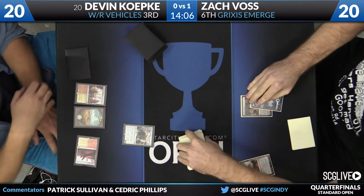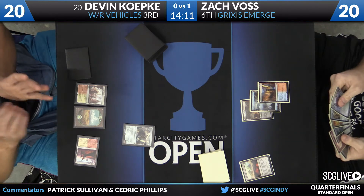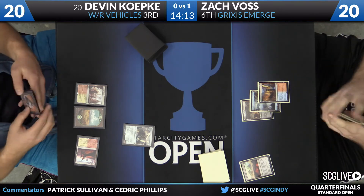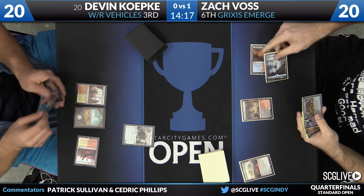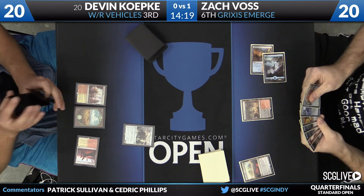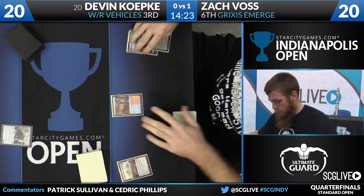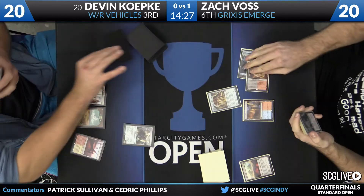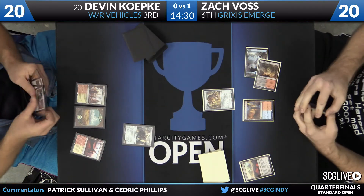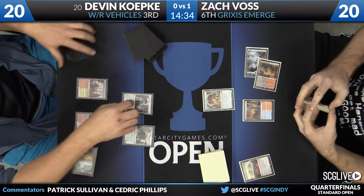We also have updates for Donovan Lashney against Jacob Hagen — that's white-red humans against red-black aggro, the one versus the eight seed. Zach Voss plays a Spire Bluff Canal and then plays a Scrounger, passing the turn back. Koepke draws — can he find a creature for the Copter? Looks like yes: Thraben Inspector comes down, clue on the way.